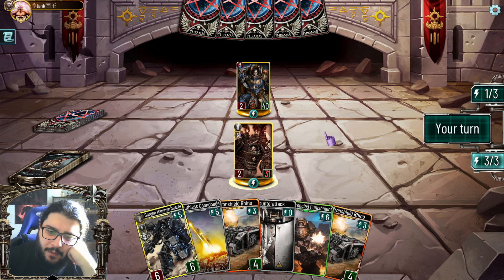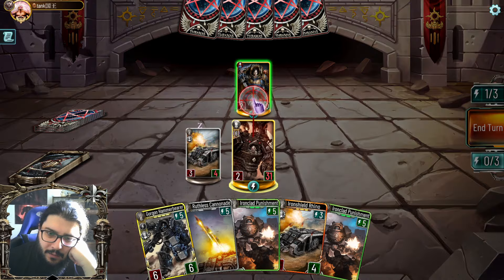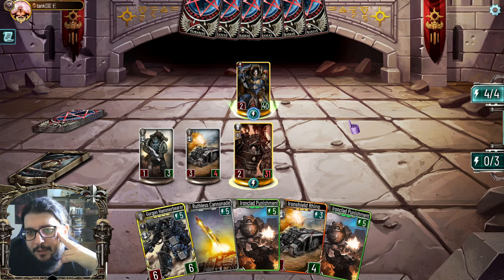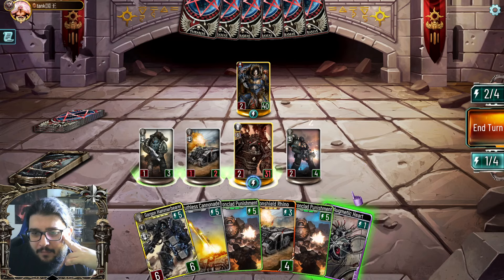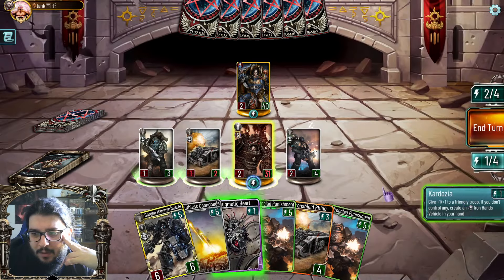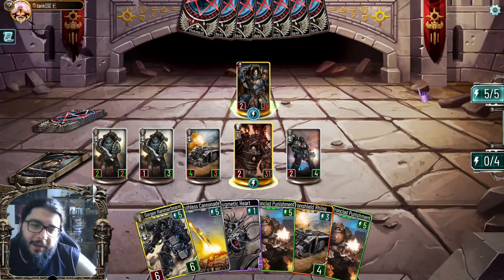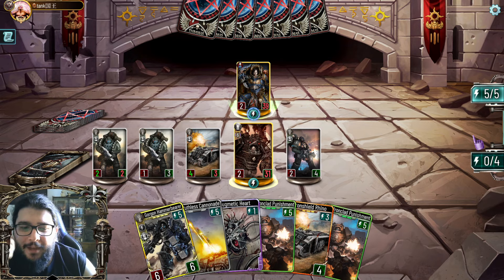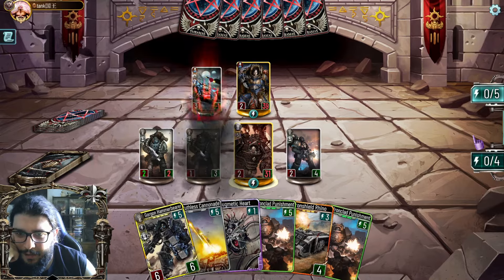I'd love to keep it for Gorgon Hammer Bears but I really do want this to give me some stuff. Hmm, no Threat Squad — that's kind of unlucky for him. I'm not playing the Harmic Squad because I have Hammer Bears coming, so I want the augmentic for those. What kind of Conrad are you playing? Don't you have anything to play yet? Wow, if I was Ferrus Manus right now this board would have given me like an instant reckoning.